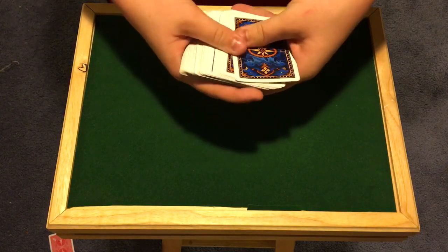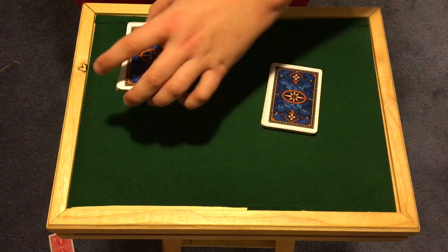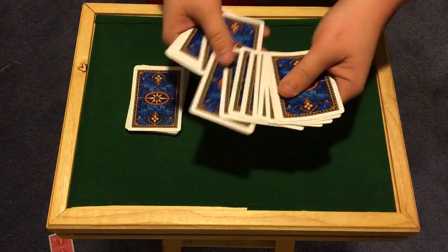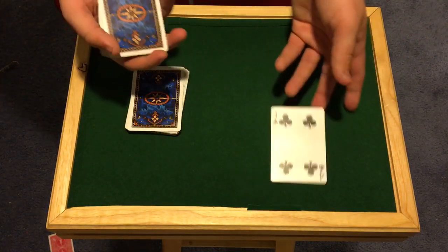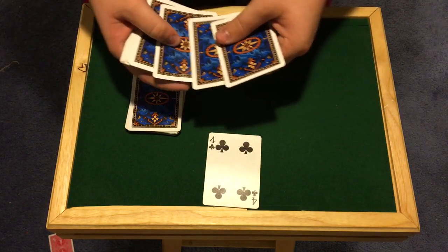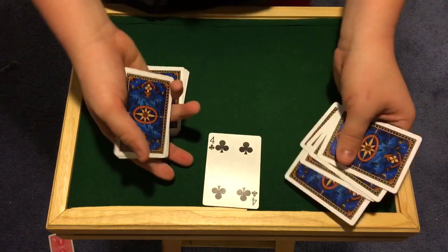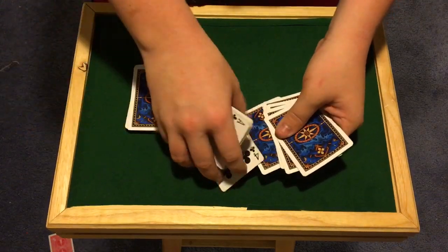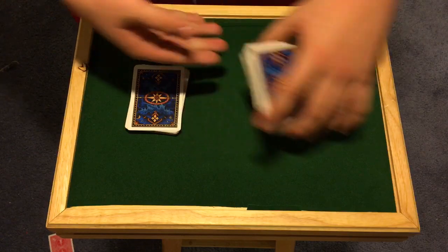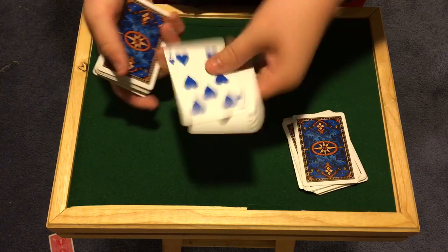Have the spectator cut the deck around in half. From the bottom half pile, have them select a card. While they're looking at it, you count off six cards — one, two, three, four, five, six — and hold them in your opposite hand. Say 'Can I have the card back please?' Take the card, put it right here, and then put those six cards on top. Place this pile to the side.